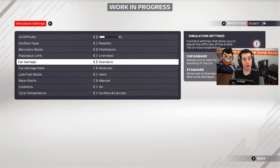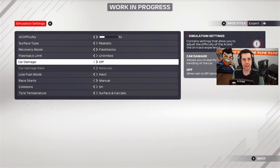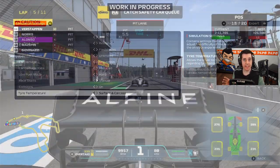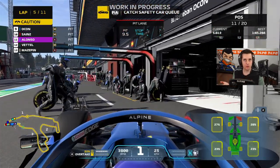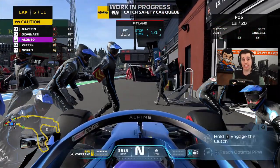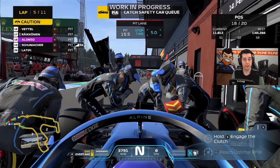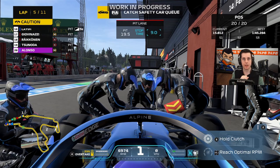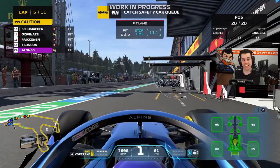A new setting regarding low fuel mode allows you to change how big of an impact you want it to make. You can make it have a very big impact, which will give the car a very low top speed when low fuel mode is enabled, or you can make it have a very low impact and just keep driving normally with only a minor effect.